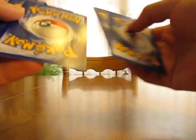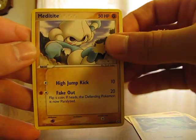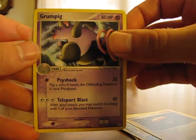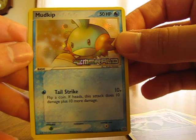Okay, on to the second one with Deoxys on the front. And here we have a Vulpix, Electrike, Electrike, Meditite, Duskull, Snorunt, Claydol, Grumpig, Mudkip Reverse — that's sort of neat looking, sort of a gold reverse thing — and a Glalie. So nothing too great so far.